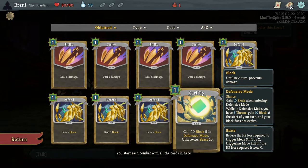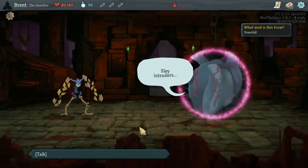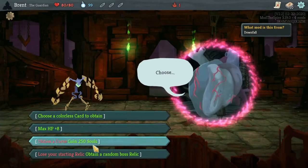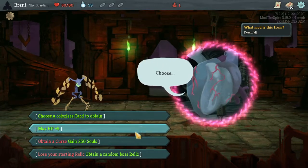When you enter defensive mode you also gain 10. So this would give you more block if you're already in it. I don't know if you lose it when you get out of defensive mode. At the start of your turn your block does not expire, so it looks like you stay in defensive mode. There might be different cards that get you out of it. It might take a little tweaking to remember all that, or at least I'll mess up a bunch.